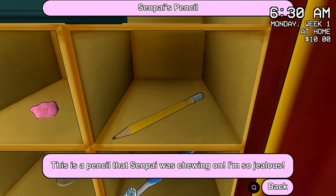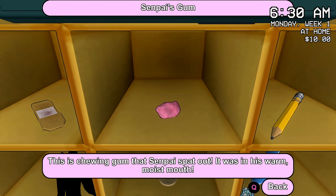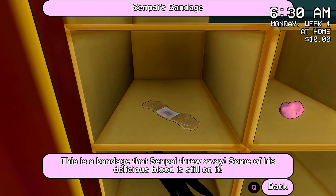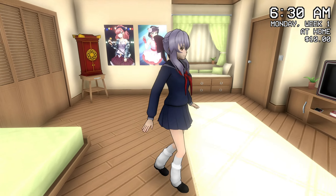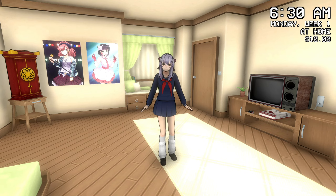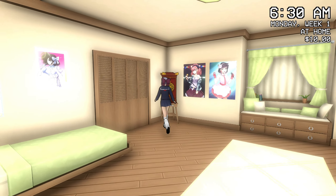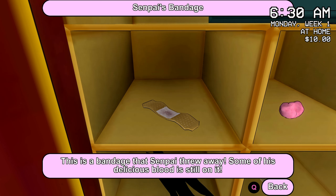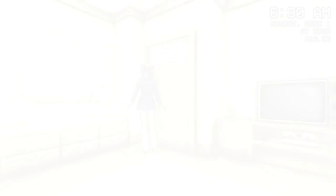There's a pencil that Senpai was chewing on — 'I'm so jealous.' Chewing gum that Senpai spat out — 'it was in his warm moist mouth.' A bandage Senpai threw away — 'his delicious blood is still on it, that's amazing.' Today a scab fell off my nose from a blister and blood came off, so if anyone wants to be my yandere and steal the tissue with my blood on it, be my guest. Okay, let's go to town and get some panties.